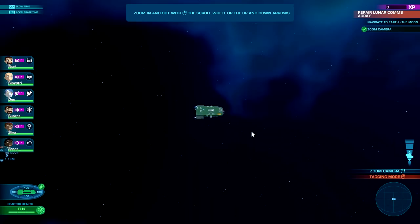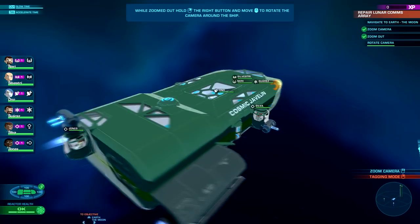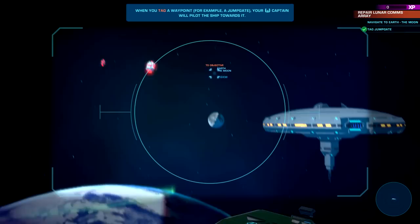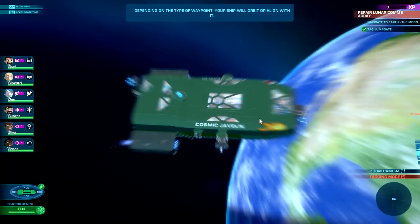All right, so we want to deselect the captain — no problem. The zoom is very important, let's get a zoom. We can go close and also while zoomed out we can rotate our ship — very sweet. They want me to rotate for a certain amount of time. Click the mouse wheel and press the spacebar for tagging things.